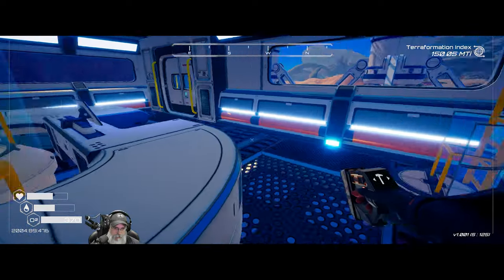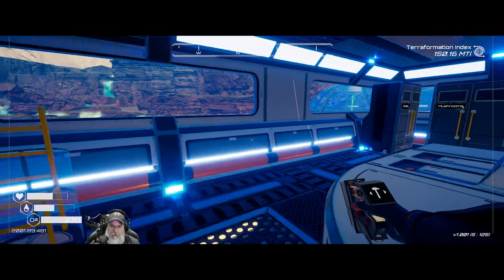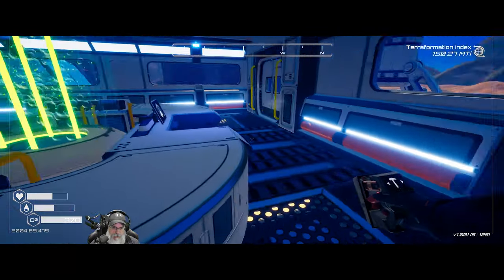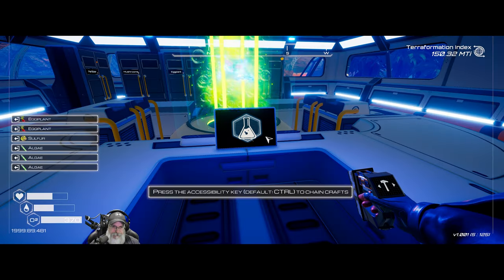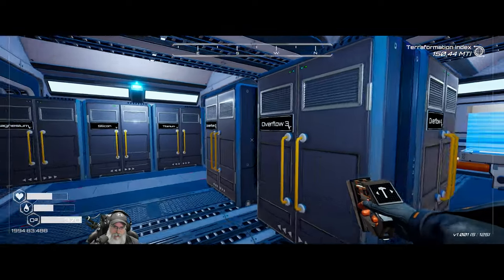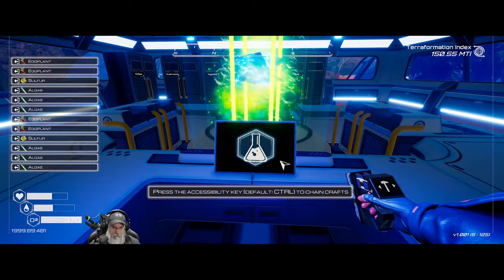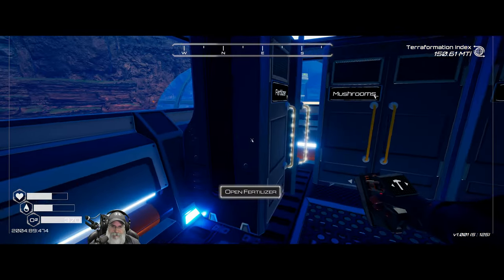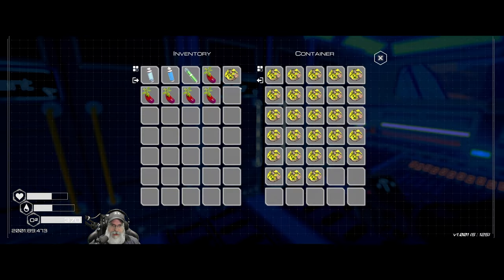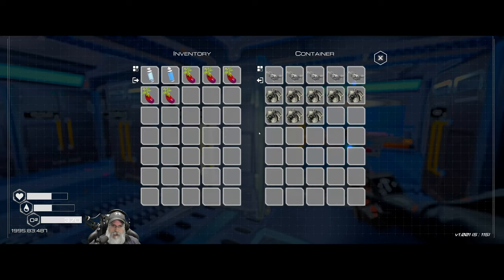Let's grab some more sulfur. Later on we'll automate this so it's automatically manufactured, but for now we have to do it. We got more algae in there - let's keep going. Grab some more eggplant out of here. We got nine fertilizer - it is a beautiful thing. We'll put this extra algae in here and put the eggplant back. Let's chow down on a couple of those too - we might as well.